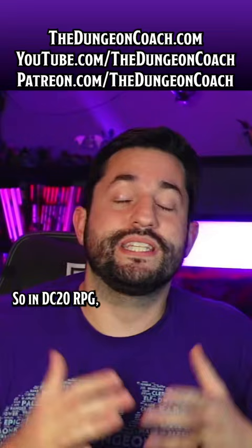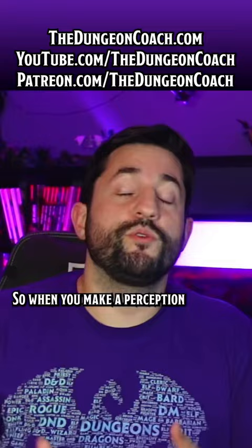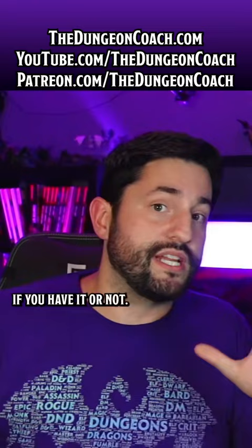So in DC20 RPG, you have what's called a prime attribute, which is just the highest of all of your attribute scores. That number, similar to a character's level, represents how good and how experienced they are at adventuring. So when you make a perception check, you add your prime ability modifier — the best one you've got — plus your proficiency in perception, if you have it.